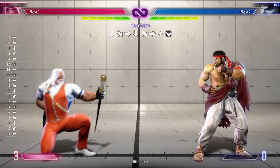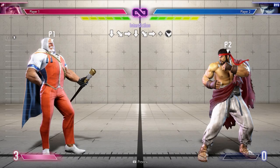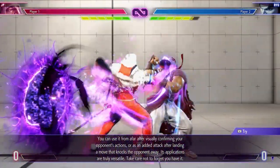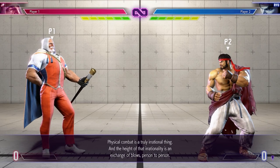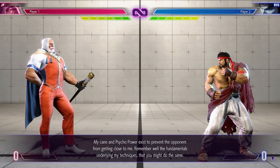His level 3 super is very functional — it is excellent in combos and also tracks the opponent full screen, allowing you to take a risk and attempt to react to fireballs and other actions from the opponent at long distance. However, keep in mind that this is a risk, as it is a strike, and if it's blocked, you'll be open for severe punishment, as well as giving up your 3 meters.